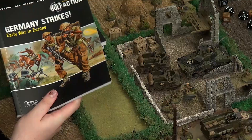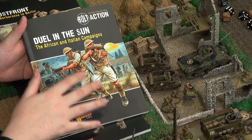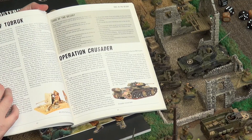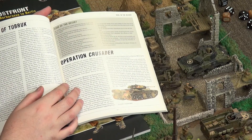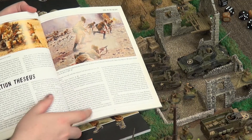For the theatres, we have Germany Strikes and Jewel in the Sun, which covers the desert campaign — your Africa Korps, your British Eighth Army, Rommel versus Montgomery, and into Italy including Monte Cassino. You get historical information as well as how it affects your game, including environmental effects like sand, quicksand, and night fighting. It's not just adding to army lists — it's also adding different environmental conditions. The most important page in Jewel in the Sun is the Code of the Desert, which is a fascinating insight. It's full of fantastic artwork as well as miniatures on the tables.